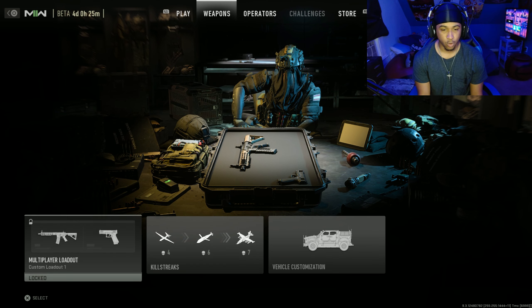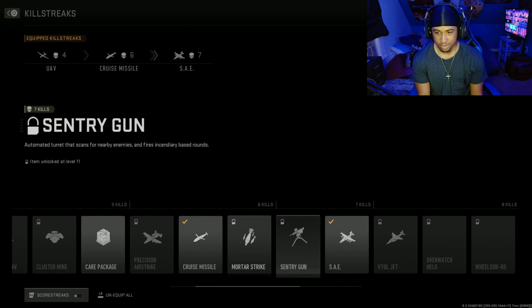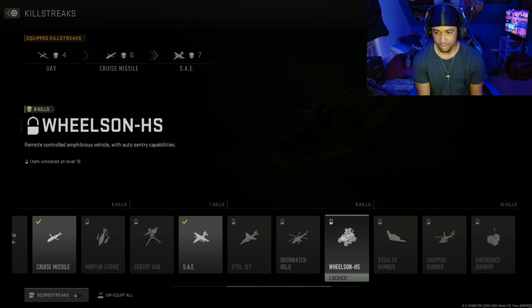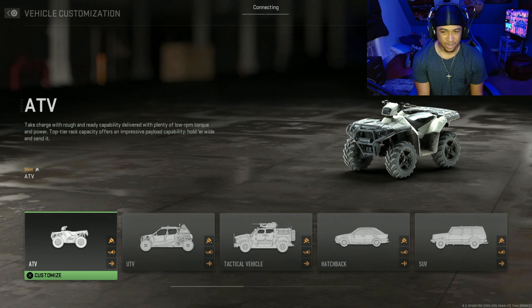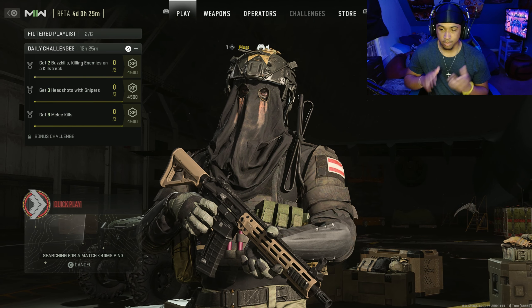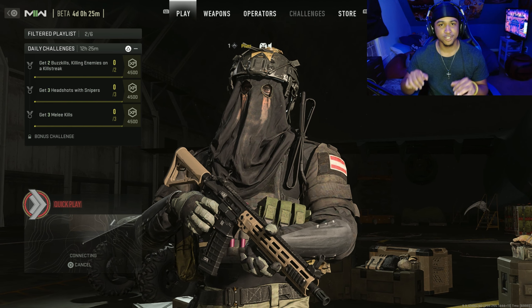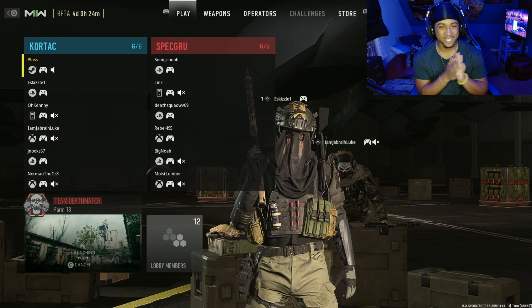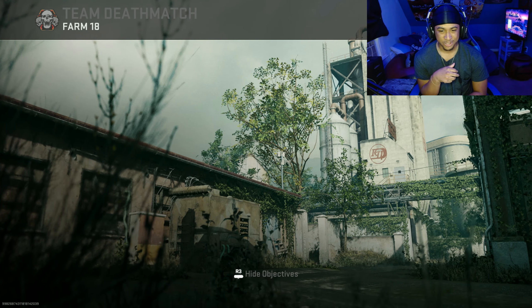Our weapons are locked right now. If we go over to killstreaks — missile, cruise missile, gunship, that's fire, Juggernaut — okay. We got the vehicle options too. We're not doing anything crazy right now, just going to be doing the regular multiplayer experience. Oh here we go — it shows people on PlayStation and Xbox, it's all coming together. These are our lobby screens right here.